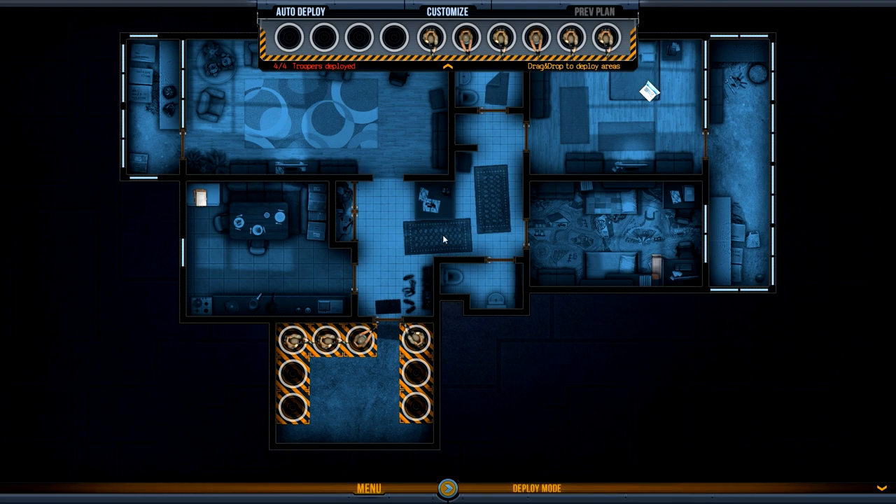So we've got four troopers deployed. Intel just over here, there's some intel here. So it's not actually a dope raid, is it? There's just intel to grab. So we need to send trooper one in here straight away, the rest through here and into here. So we've got four guys. We've got one point man and three assault troopers.